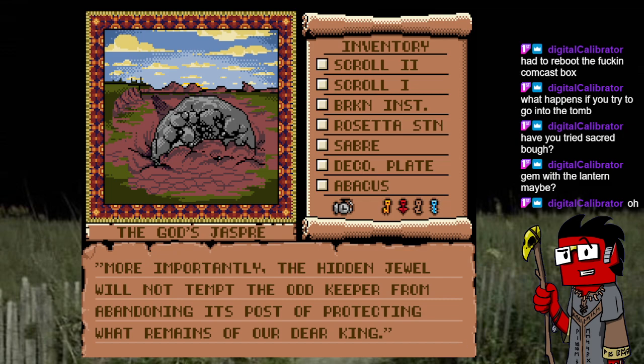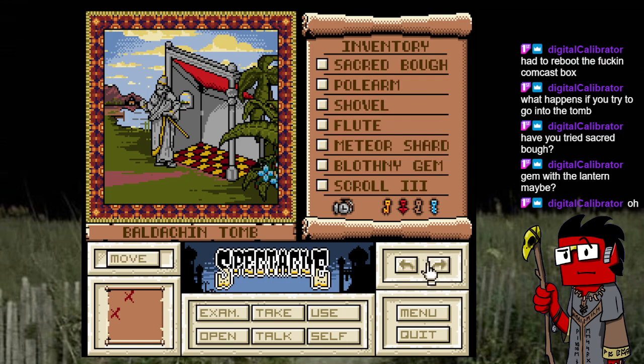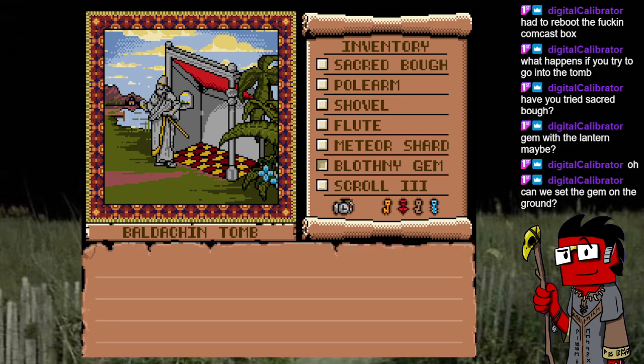The hidden jewel is how we deal with this guy. Using the Blothony gem is how we deal with this guy. I don't know if time of day has anything to do with it — doesn't seem like it. It does have the cosmos in it. What could that mean? Can we set the gem on the ground? What about in the tomb — on the guy? Not on his pants, I guess.